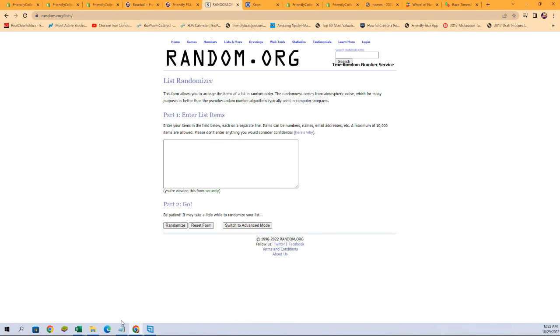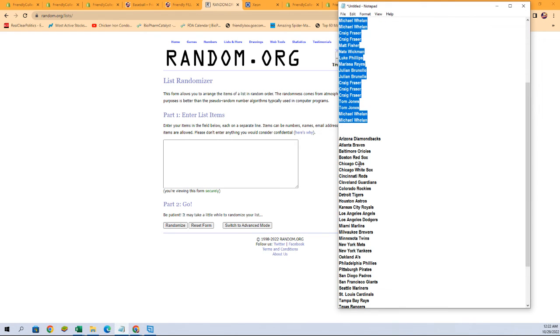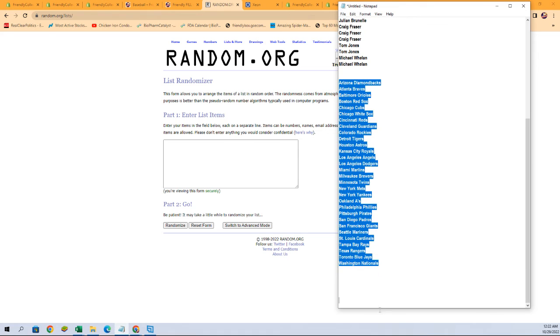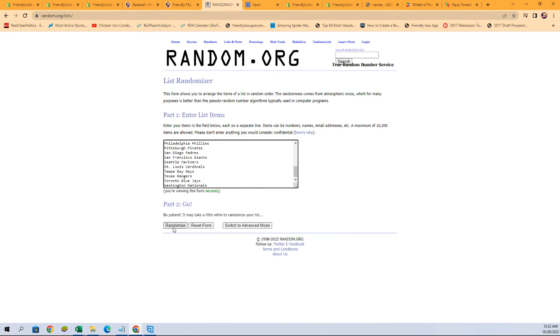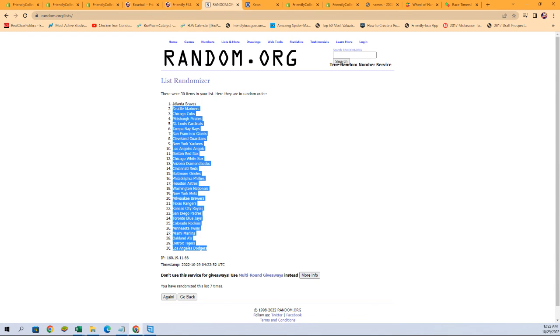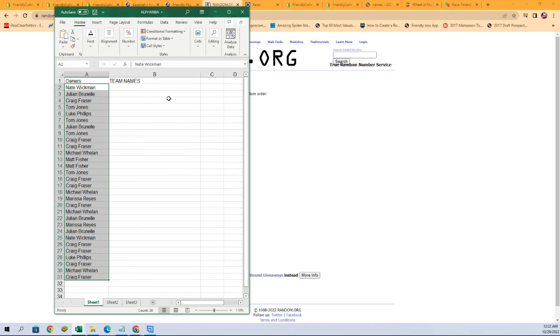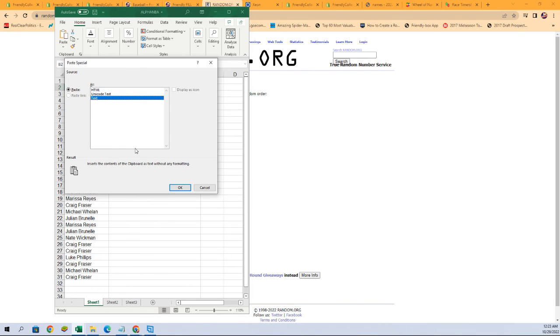Get a fresh randomizer and our team names. We're going to run them seven times through the randomizer — one, two, three, four, five, six, and seven. Let's get them pasted in.